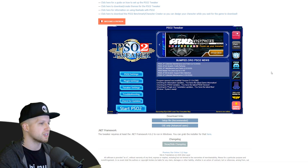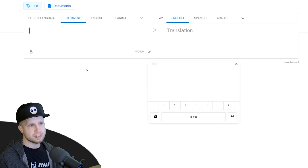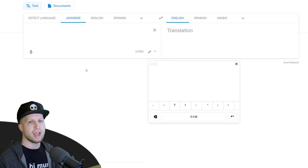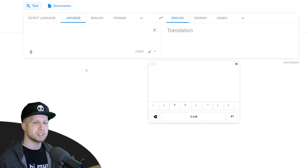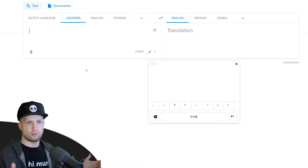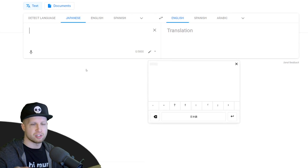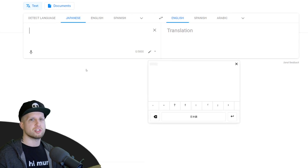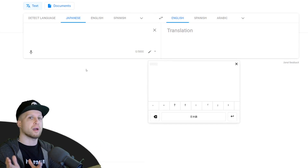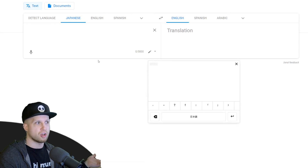There are a couple of options you can change in the tweaker, but I want to first show you the Japanese captcha problem. With the links in the description, you'll have to create a Sega ID, and in order to do that you have to go to the Japanese website of Sega. You can use Google Translate or Chrome — usually you can just click translate on all of the pages — but the problem is that eventually you'll come to a part where it wants you to prove you're not a robot and insert Japanese characters.